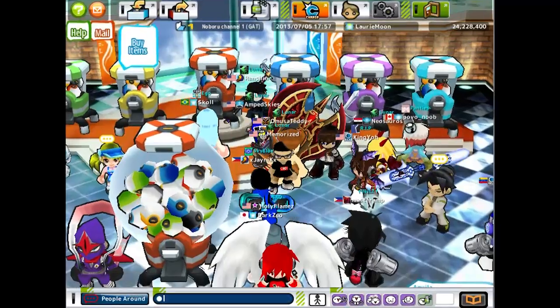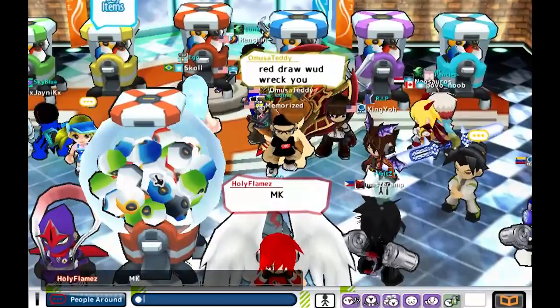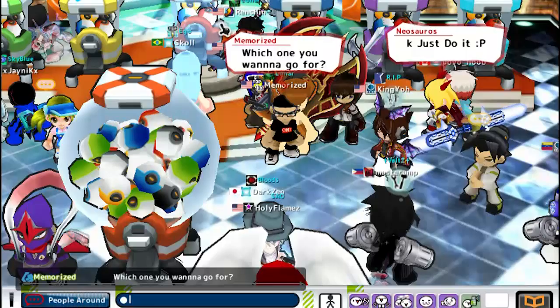Hey everyone, Laurie Moon here. My friend Aquila just did a x5. Well, he did a x1 of the Mega First and got a green — he got the umbrella, not the umbrella swords, the pink umbrella. And then he did the red draw. He did a x5. I think he got three blacks, one blue, and one green.